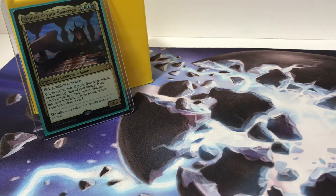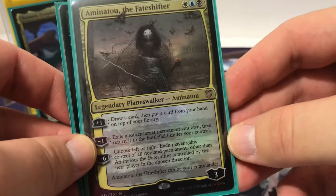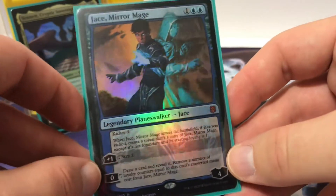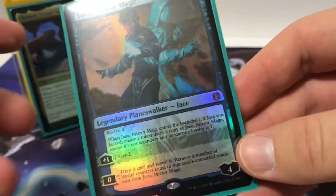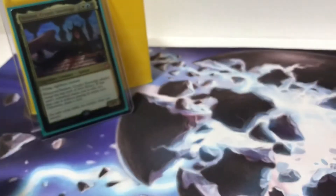I have two Planeswalkers — the original Commander Planeswalker, still pretty good in this deck because it's odd. And Jace, Wielder of Mysteries — if it's in my hand I'll play the kicker cost, if not I'll just play it regularly and still use it for its destroy ability.